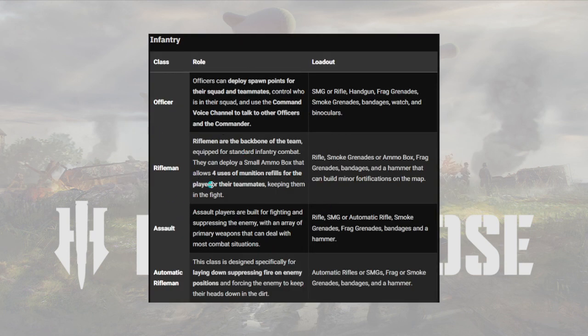Next, under Infantry, we have the Officer. Officers can apply spawn points for their squad and teammates, control who is in their squad, and use the command voice channel to talk to other officers and the Commander. Their loadout includes an SMG or rifle, handgun, frag grenades, smoke grenades, bandages, watch, and binoculars.